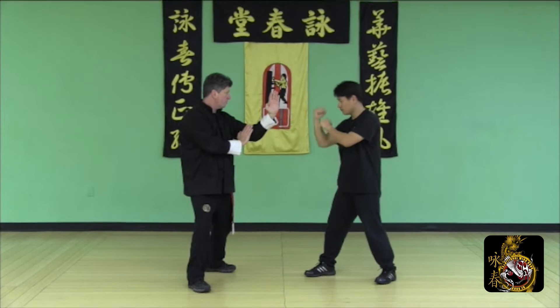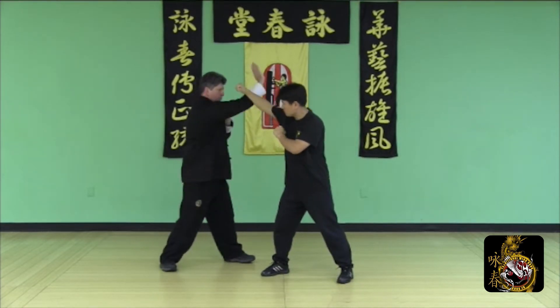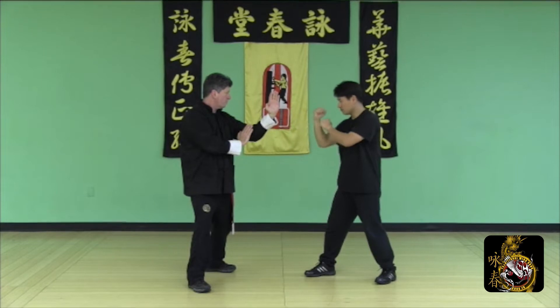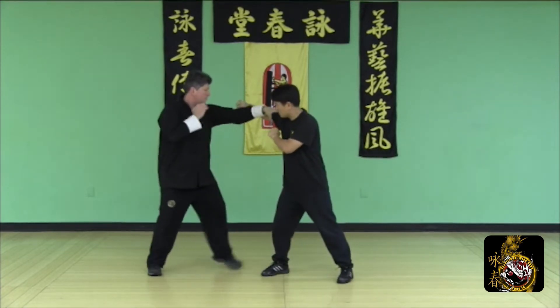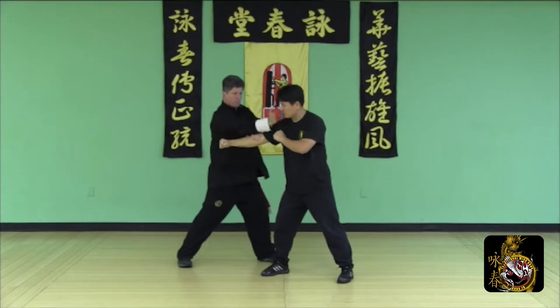Defend the round punch: T-step Biu Sao, Step Forward Jut Sao Punch, Chun Sao Lop Sao — outside and punch — check and punch to finish.